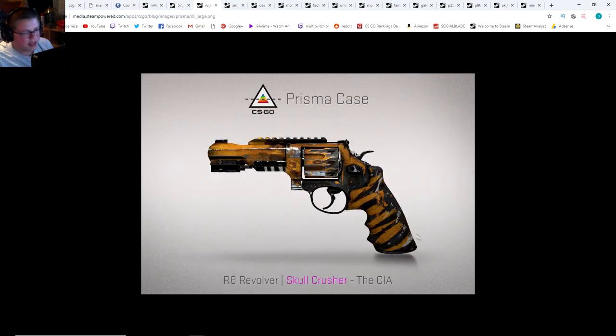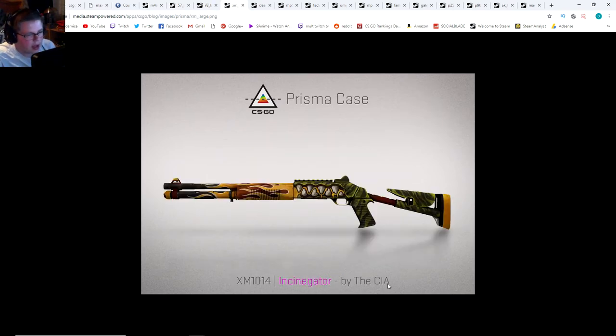Next we got the Skull Crusher — this is a pink revolver. Not a huge fan. Overall, I think this case is strong in its blues and its reds, very weak in its pinks, and mediocre for its purples. Another very disappointing pink shotgun. I'm a fan of the P250 alligator covert skin, but not a very big fan of this one.